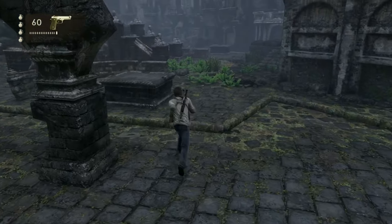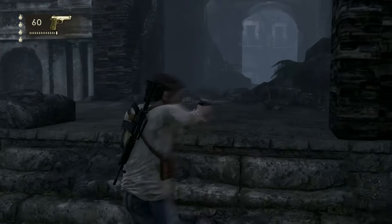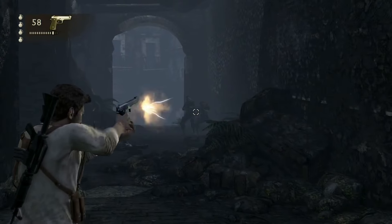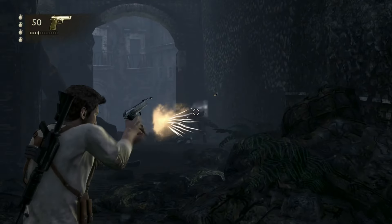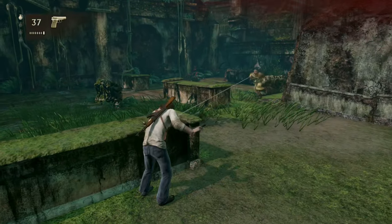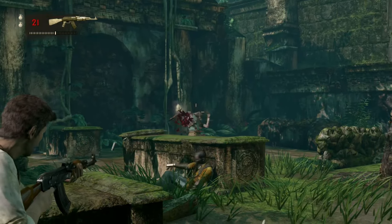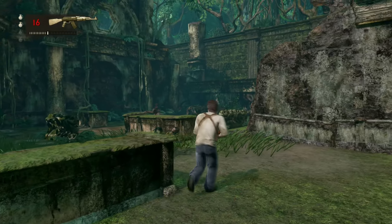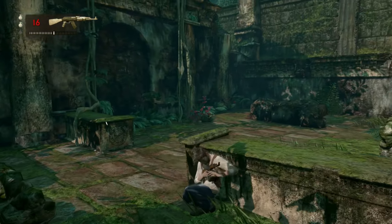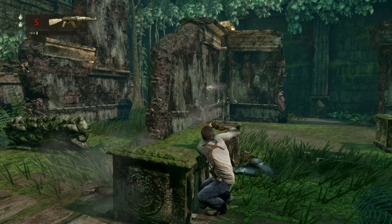I appreciate how any weapon can be potent, down to the basic pistols. I don't come across any bullet sponge enemies, and all of them can be taken out with a single headshot, which helps prevent long and drawn-out firefights. I also like how you can take cover instead of merely running and rolling around. The cover system is very similar to Gears of War, in that you pop out when holding the aim button for best accuracy, or you can blind fire for less accuracy but still avoid getting shot.